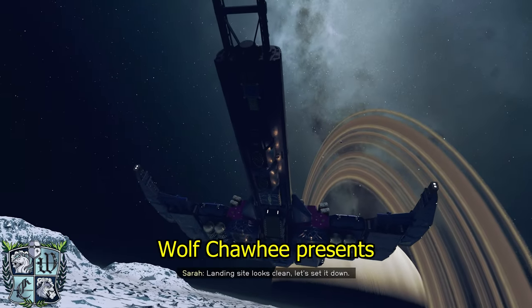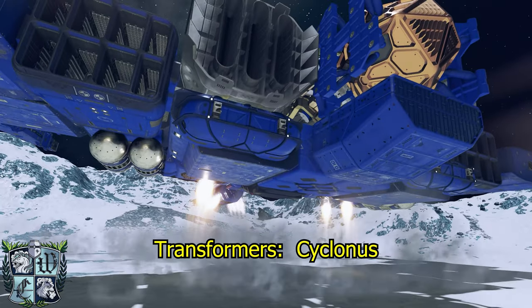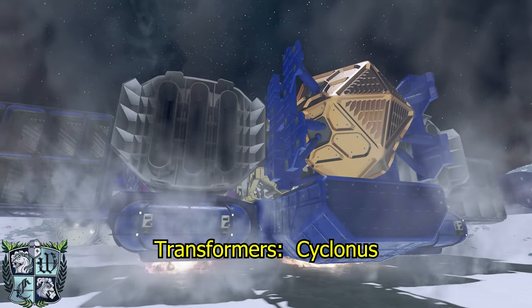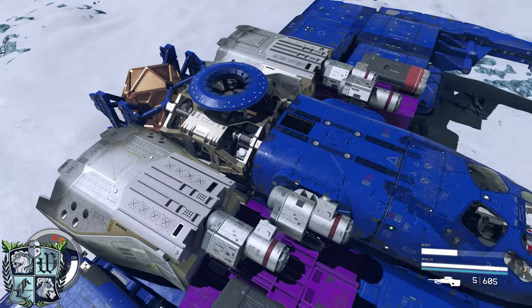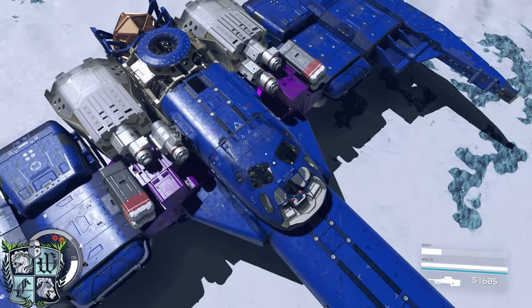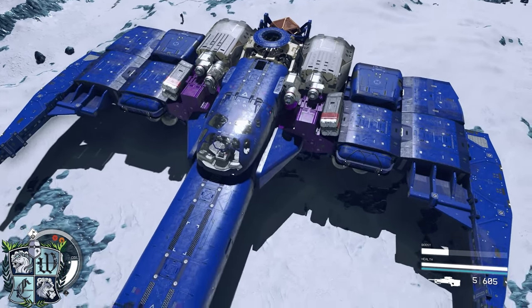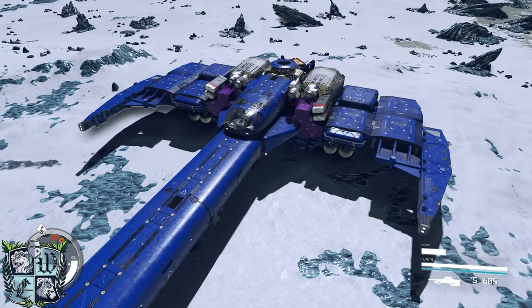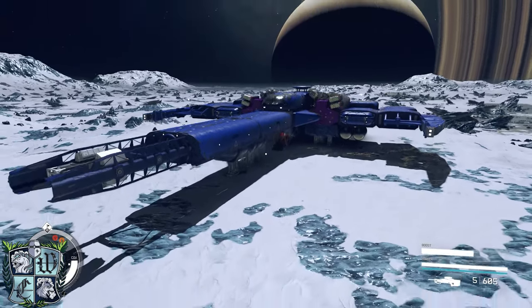Greetings and salutations, friends! I am the Wolf, I got my coffee. Today we are building Transformers Cyclonus. This is a sleek, sporty, fun, and powerful little C-Class fighter that you can build in the comfort of your own home for the low, low price of 600,000 credits. So without further adieu, let's get into the build.